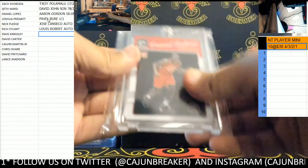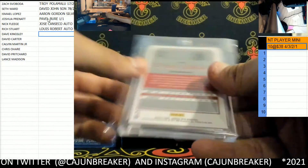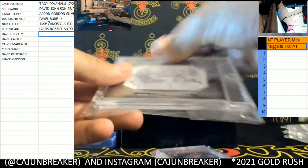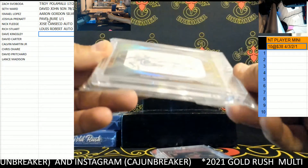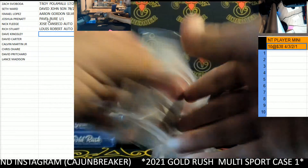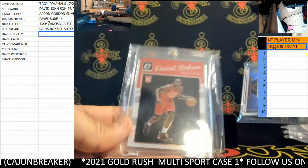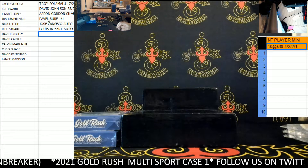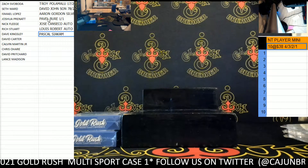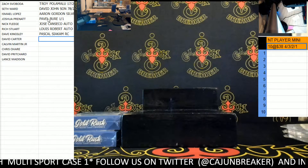We have Pascal Siakam rookie from Donruss Optic, out of 43. Then we have Collin Murray — 2019 Collin Murray Luminous Endorsements. So we've got Collin Murray and a Siakam. Let's go — Siakam rookie, and then we're gonna have Collin Murray.